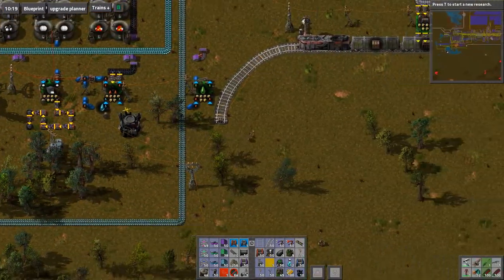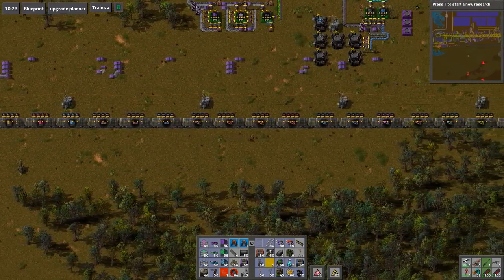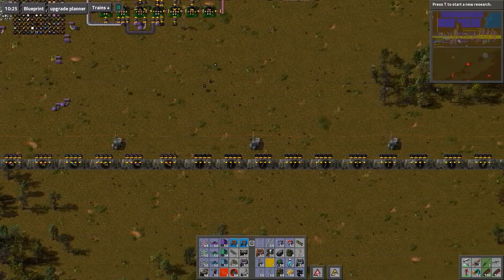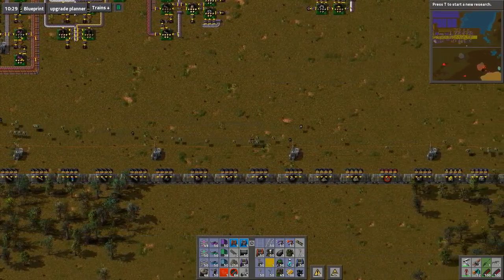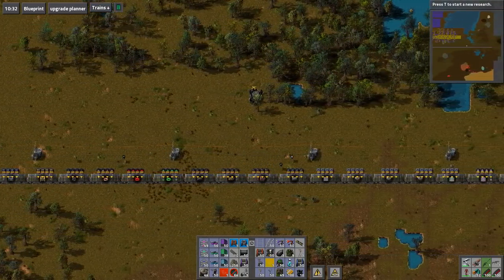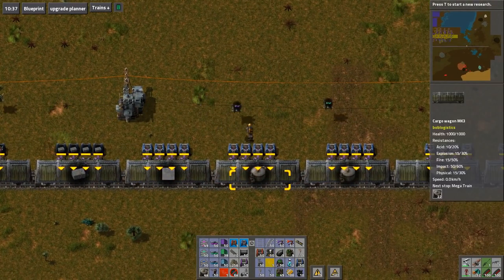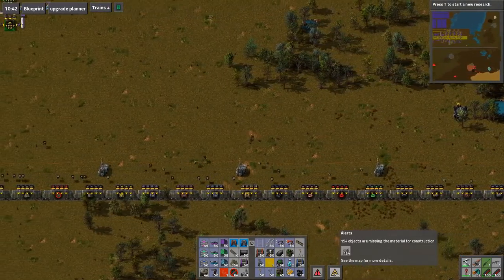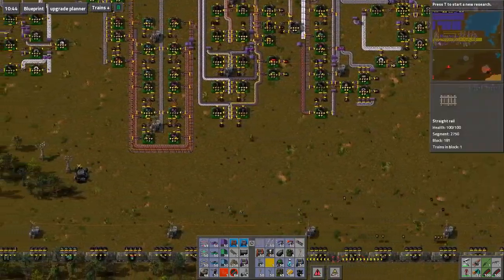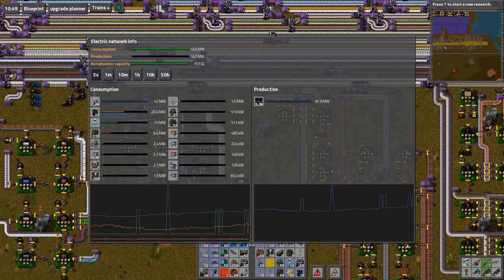There we go — do that and that. There's so many things getting destroyed. Alright so that's us getting the concrete in there, no problem. I need all of the storage. Still trying to make all the accumulators to finish off our energy production. We have so much energy production, it's just insane.